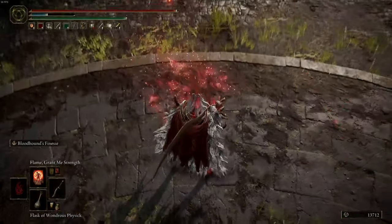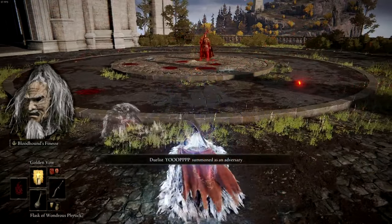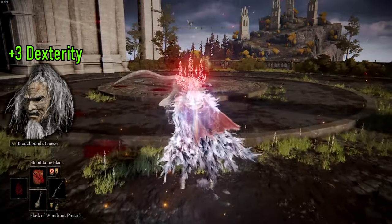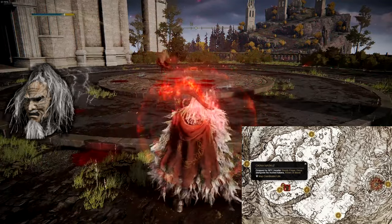You now have your staple incantations and weapons to use for the build. Next, we will discuss the armor. For the helmet, the Okina Mask is a great option, as it provides a plus 3 dexterity boost. The Okina Mask can be located at the Church of Repose after defeating Bloody Finger Okina.